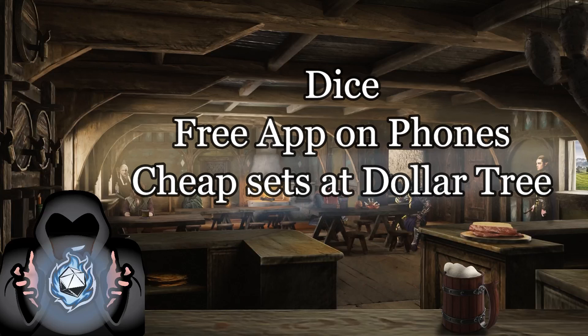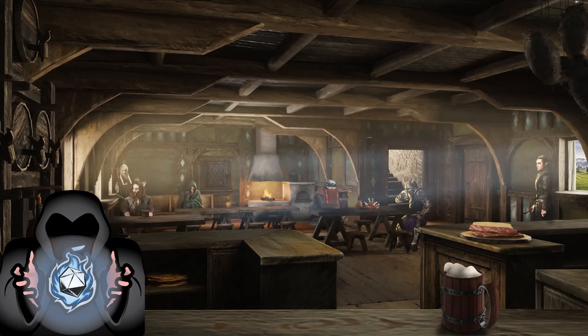Dice — I love them and have a math rock addiction myself, but they can cost. Dollar Tree has sets on sale, though it's hit or miss when they're in stock, so don't stop checking. There's also a phone app, and plenty of free options out there for dice rolls at your table.